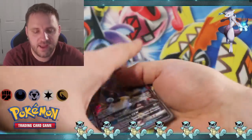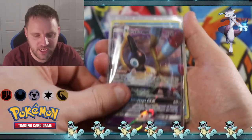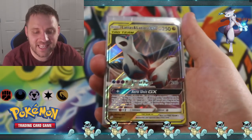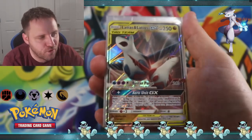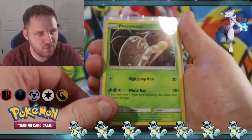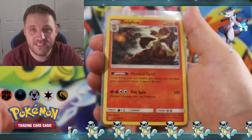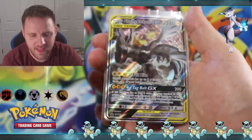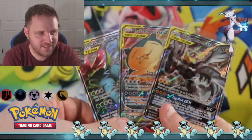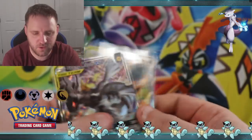Let's go over the pulls. We got Sigalyph GX, Poliwrath Holographic, Latias and Latios GX from our first pack, Bill's Analysis Holographic, Pheromosa Holographic, Zapdos Reverse Holographic, Delphox Foil, and then our three beautiful promo cards. They are gorgeous folks, gorgeous.